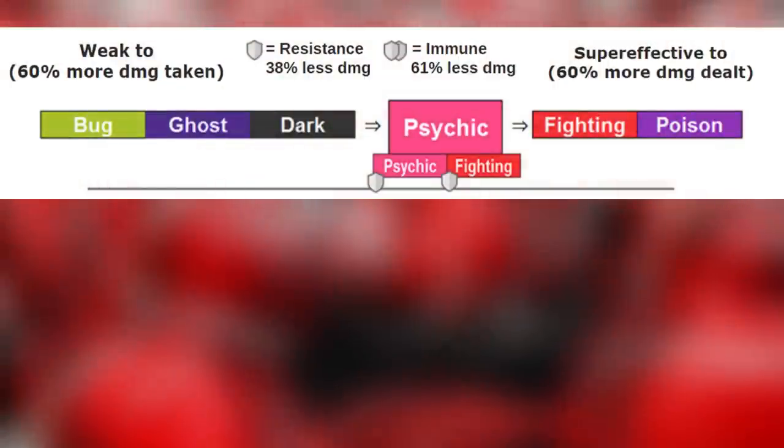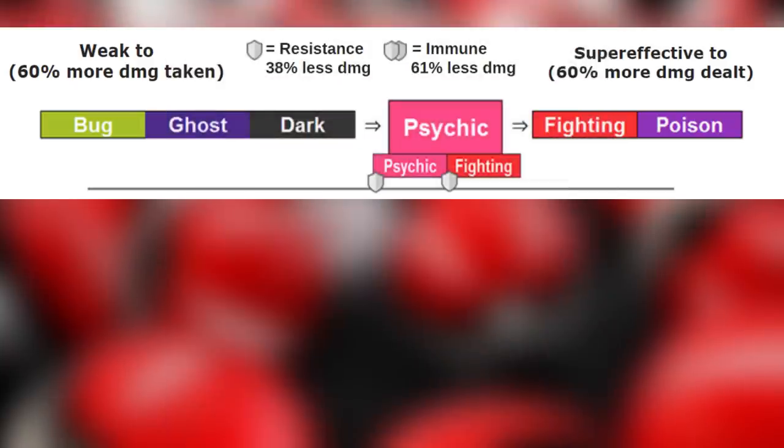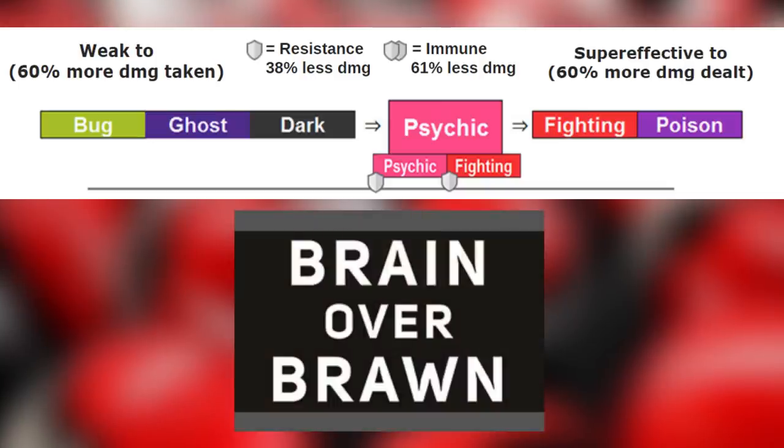Psychic type is weak to bug, ghost, and dark types. These three weaknesses are associated with fears of the mind. On the other hand, psychic is super effective against fighting type and poison — brain over brawn, and good luck poisoning a psychic type, they're too smart for that.